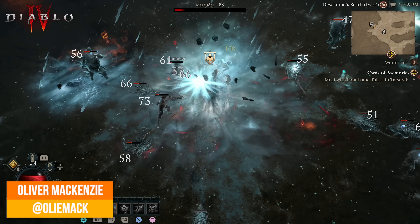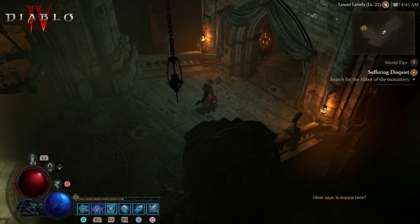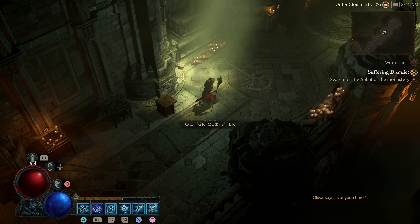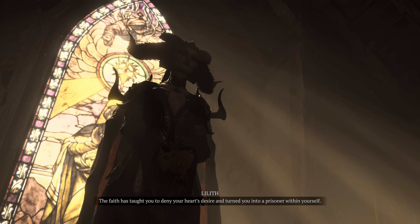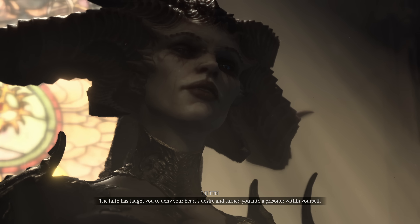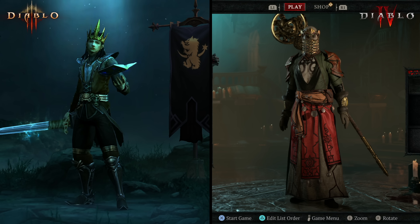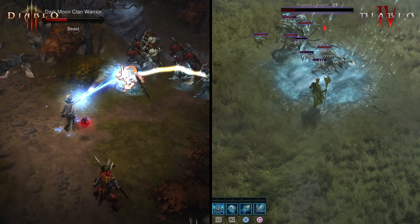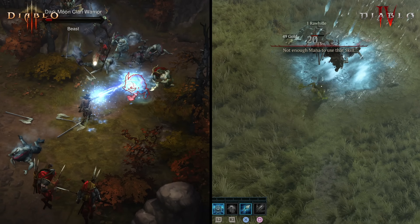Some 11 years after Diablo 3, Blizzard is back with another barnstorming hack-and-slash adventure. Diablo 4 is a return to the dark, realistic stylings of the first two series entries, coupled with modern rendering tech and a focus on current-gen consoles and PC. It's definitely a pleasing effort, especially when you consider the colossal visual leap from the prior games. Diablo 3 aimed for smooth 60 FPS console performance, which seems like a challenge with the new visual target. So is Diablo 4 up to the same framerate standards, and do the new visuals take special advantage of the latest console hardware?